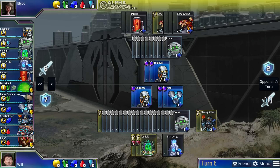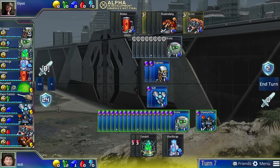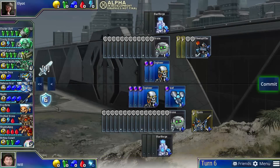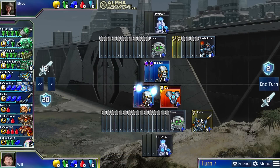Instead of going for a massive economy, you can invest heavily in technology. In Prismata, there are three branches of tech corresponding to the Conduit, Blastforge, and Animus — the different tech buildings — and building more tech structures unlocks access to more advanced units.